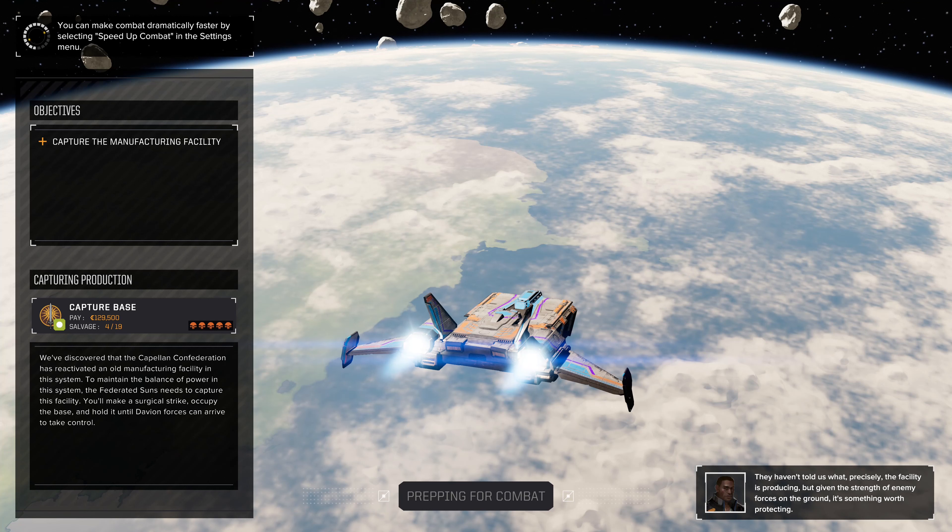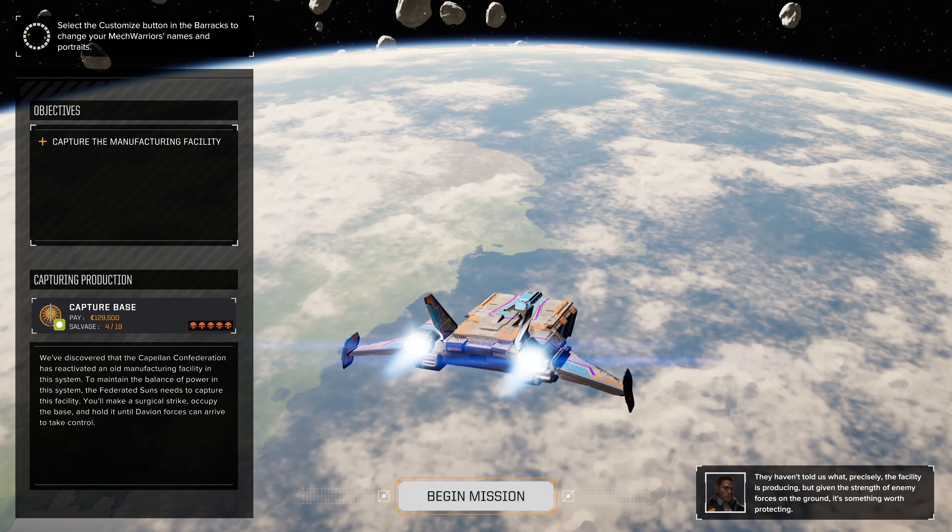Alright, so for today we are capturing a manufacturing facility. We've discovered that the Capellan Confederation has reactivated an old manufacturing facility in this system. To maintain the balance of power, the Federated Suns needs to capture this facility. We'll make a surgical strike, occupy the base and hold it until Davion forces can arrive and take control. They haven't told us what the facility is producing, but given the strength of enemy forces on the ground, it's worth protecting.